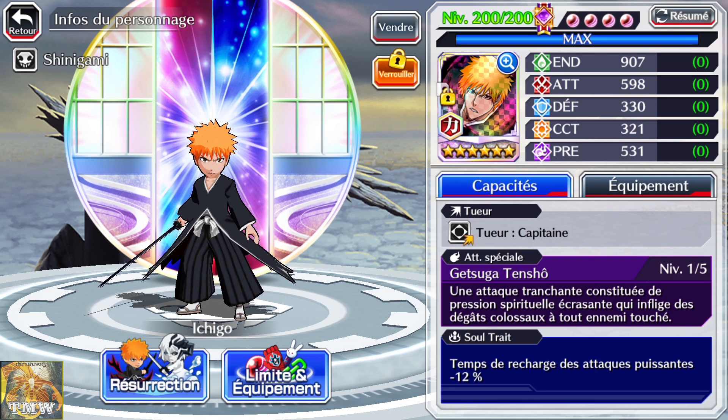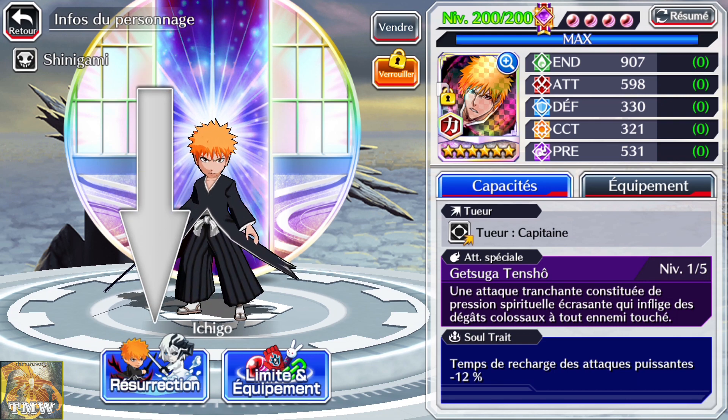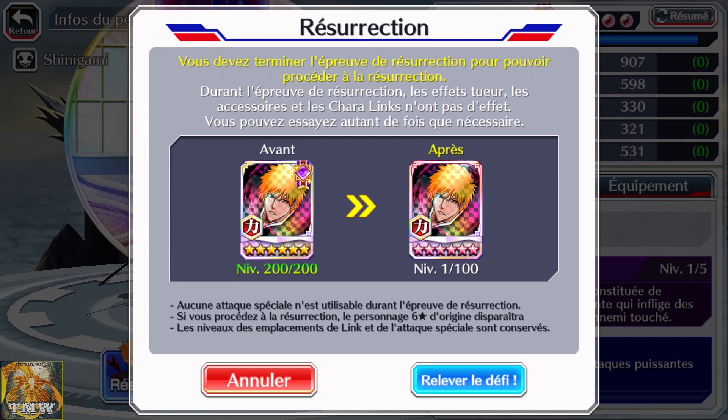Vous voyez que ce personnage est maxé à 6 étoiles, level 200. On voit qu'en bas à gauche, au lieu d'avoir marqué 'soul tree', il y a marqué 'résurrection', tout simplement parce que l'arbre est complété à 100%. Quand on appuie dessus, on vous demande si vous êtes prêt, parce que votre personnage va redescendre de niveau. Si vous réussissez le combat qu'on vous propose — c'est un défi — vos compétences ne seront pas actives. Ça va se taper mano à mano, donc c'est assez long. Faites attention, les coups font très mal : au bout de quelques coups, on peut mourir. On peut recommencer indéfiniment, mais voilà, ça prend sur les nerfs.